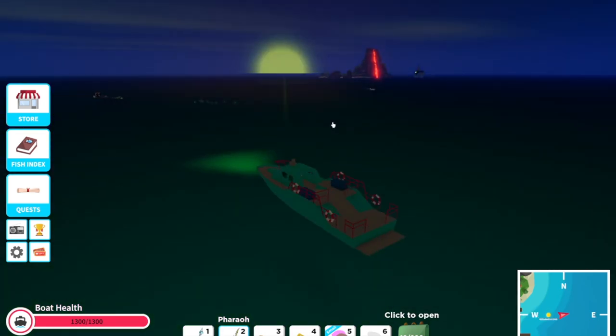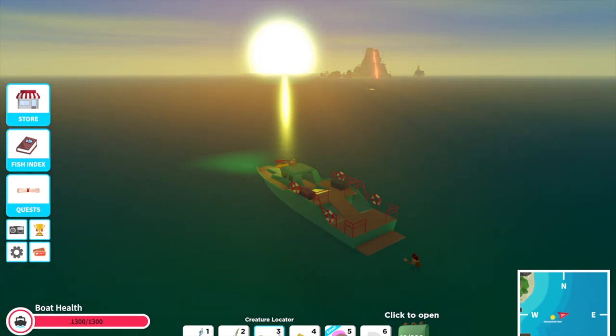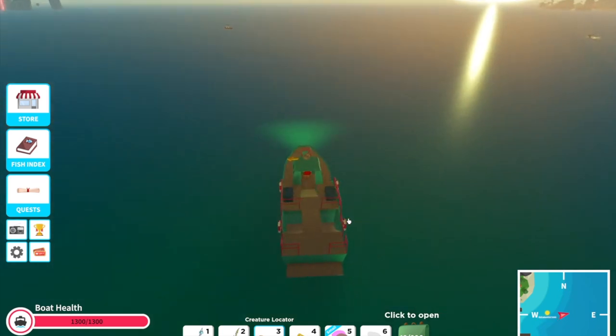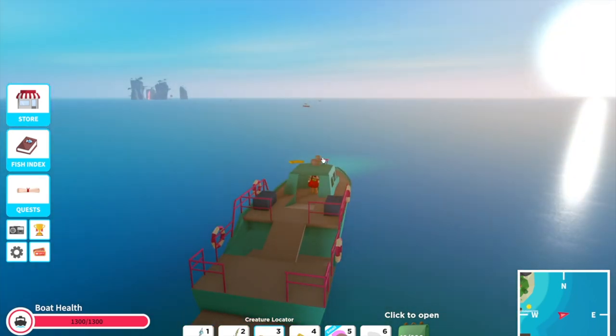Obviously you have the spear, and if you have the creature locator — which does cost gems, I'm not 100% sure how much, maybe around 200 — that is a real help as well. As you can see, I've got an arrow showing me the nearest creature location, so first things first we're going to hunt out the great white shark.